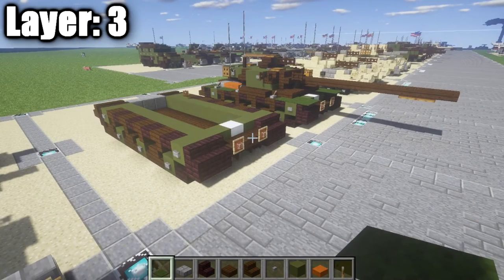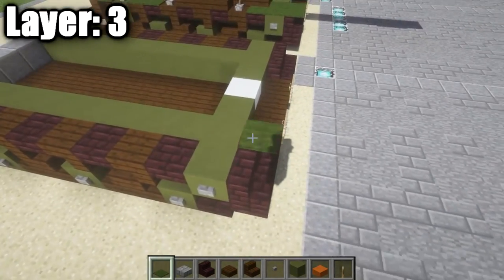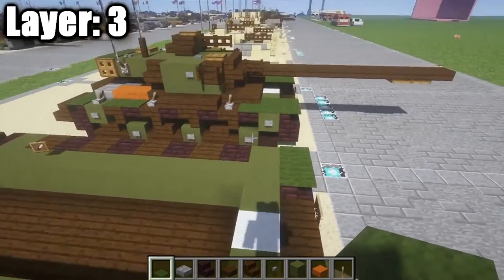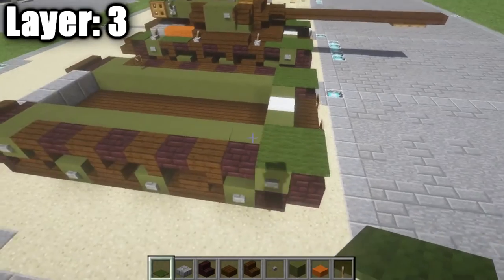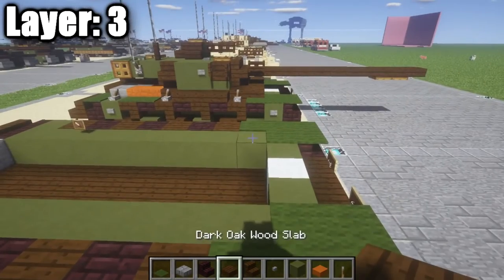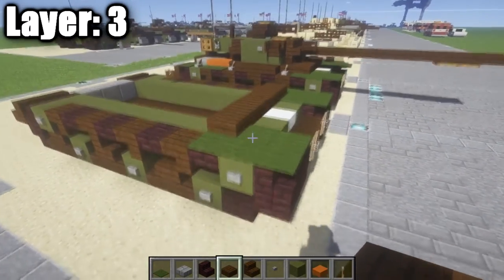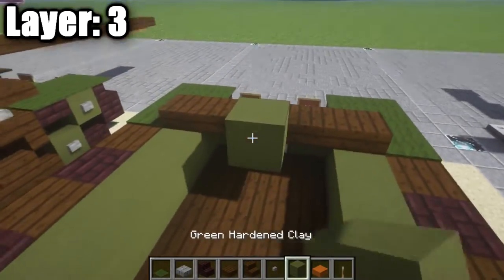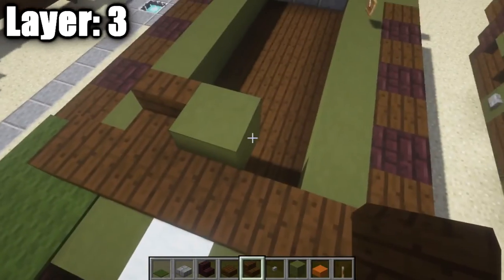Moving on to layer three. Start by placing two green carpets on top of the two nether brick stairs, then two more right after, and one on top of the nether brick top slab on your side. In between the carpets, place a row of five dark oak wood half slabs. After that, place a green stained clay block in the center.